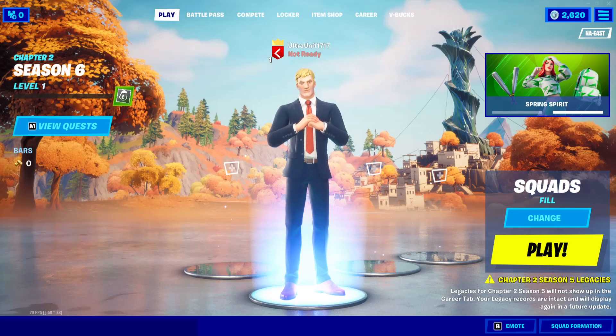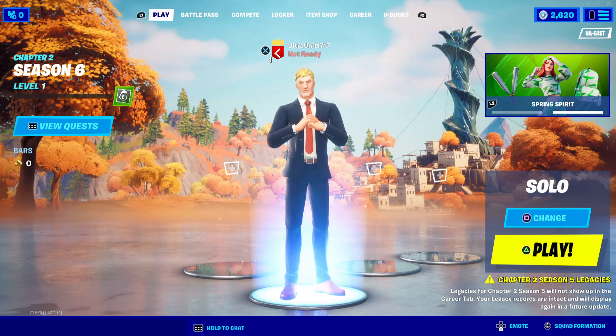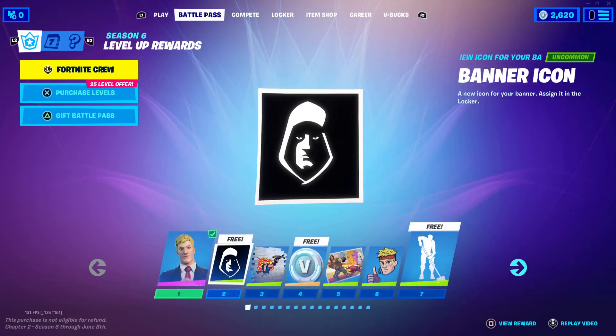Hey guys, welcome to the brand new Chapter 2 Season 6 on Fortnite. It has been quite a journey. I uploaded the storyline event — that's where I started at the beginning of this. So if you guys want to know what's going on with the story or why I'm Agent Jones, check that out. But this video is centered around the Battle Pass. I'm going to be quickly going through all the tiers, everything you get unlocked from level 1 to level 100. If you plan on getting the Battle Pass or any of the tiers, feel free to use my creator code to help support me, and let's hop right into it.